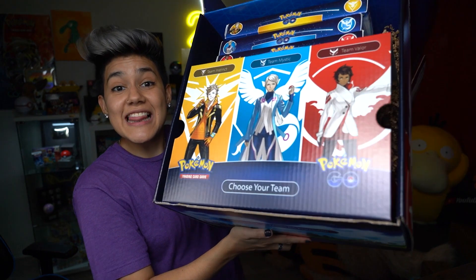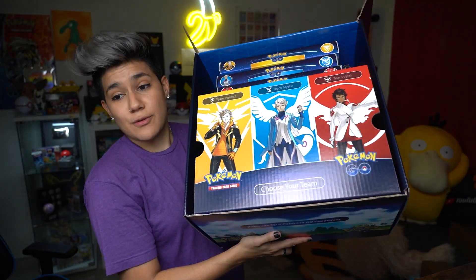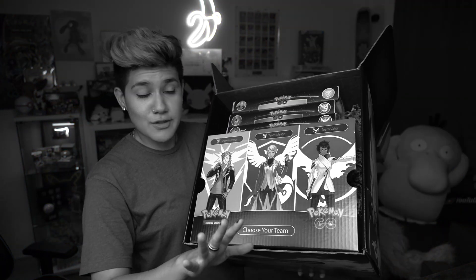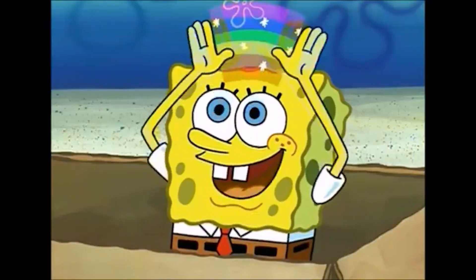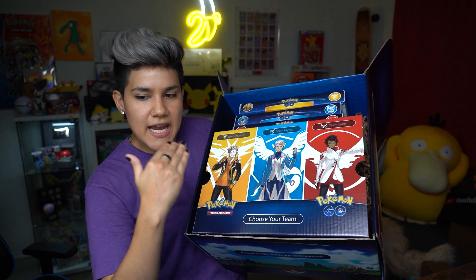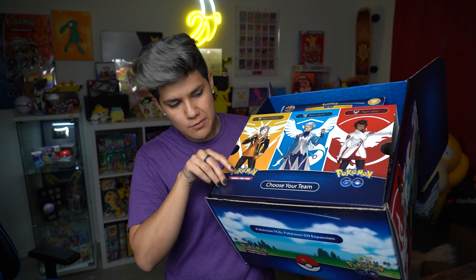The packaging on this is clean. I love the design of this so much, and I absolutely adore these vibrant colors — it happens to be the three primary colors. We have Team Valor, Mystic, and Instinct. And I think there's something super secret under this super secret tab.